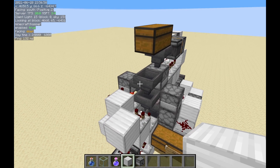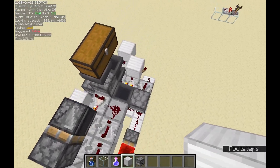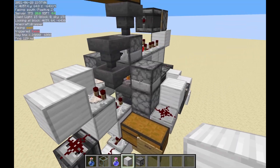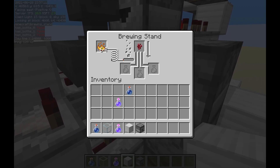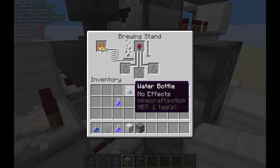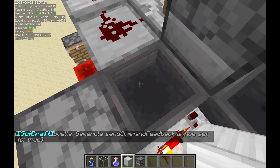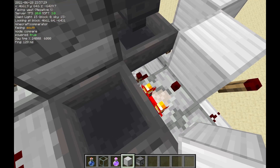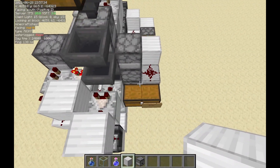Right in front of me here, I have Ilmango's potion sorter, showcased in one of his videos. It is able to sort between different potion types by using the exact same method I showcased earlier. How it works is when a potion enters, this brewing stand — which is down to its last fuel bar — will drain this blaze powder when a water bottle enters. This can be read by a hopper, which contains another blaze powder in it, to determine whether or not this is the potion type we want to filter.